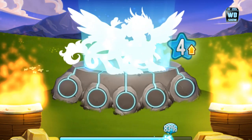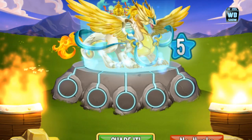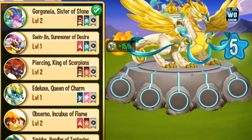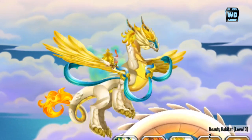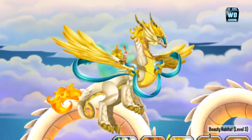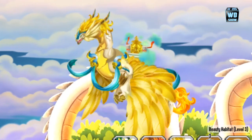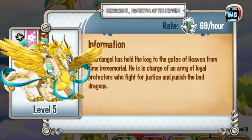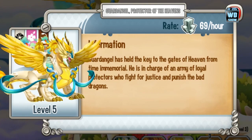Let's check out what has changed. You could make out the back — it has a seat there. Everything else is pretty much the same, but it's much bigger. You notice the castle on the back — or I don't know what that is, it's probably a door. It's a protector guardian, so here's the Guard Angel protecting the doors to heaven. Level five — we're at 69 platinum per hour.